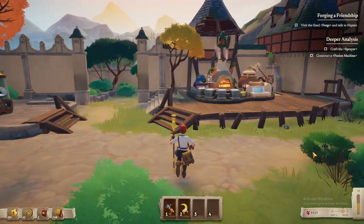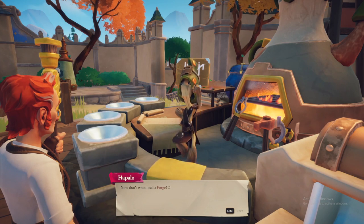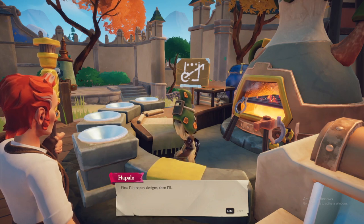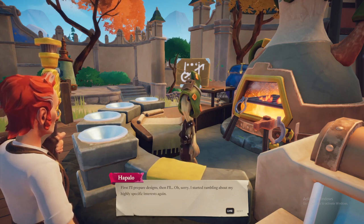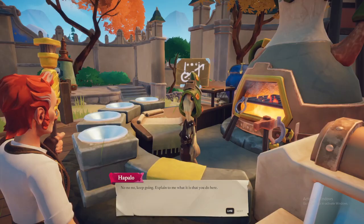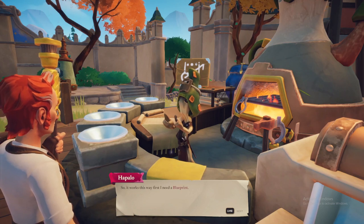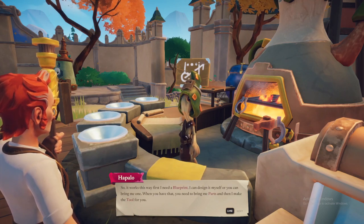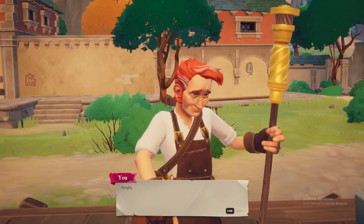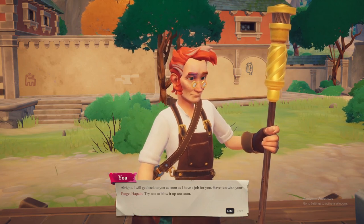Let's talk. Now that's what I call a forge. Oh, I can't wait to try it out — I feel a sudden burst of creativity. First I'll prepare designs, then — oh sorry, I started rambling about my highly specific interests again. No, no, keep going. Explain to me what it is you do here. You really want to listen? Thank you. It works this way: first I need a blueprint, I can design it myself or you can bring me one. When you have that, you need to bring me parts, and then I make the tool for you. I will go back to you as soon as I have a job for you. Have fun with your forge, Apollo — try not to blow it up too soon. Look who's talking!